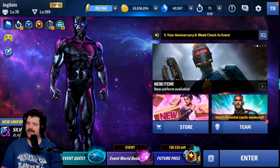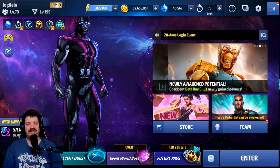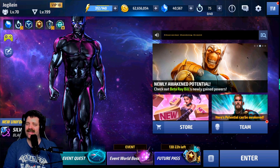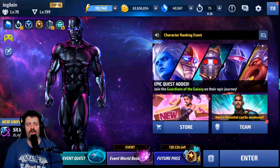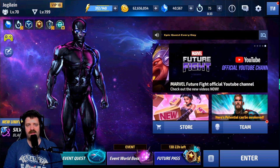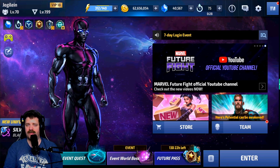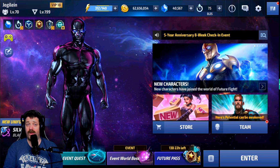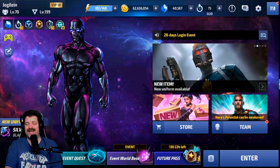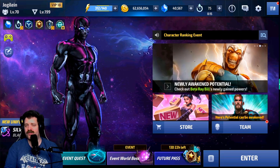Hello ladies and gentlemen, welcome back to the channel. I am Starco Gaming and we are back with another Marvel Future Fight video. Today we're going to take a look at Beta Ray Bill rebuild with CTP of Rage and Awakening Skill, thanks to my buddy Juggling. You can see he spent 40,000 crystals on this build, and that is what we're going to be testing today.